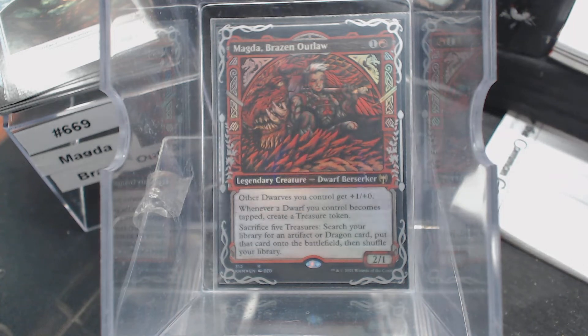Welcome back to Gears of the Common Game. Today, in deck number 669, we're going to talk about Magda, Brazen Outlaw. A little mono-red action going for us.